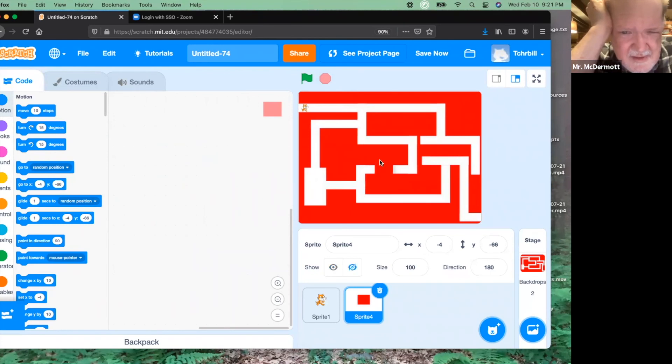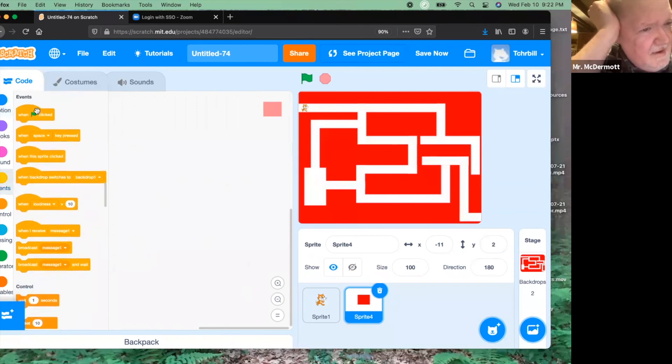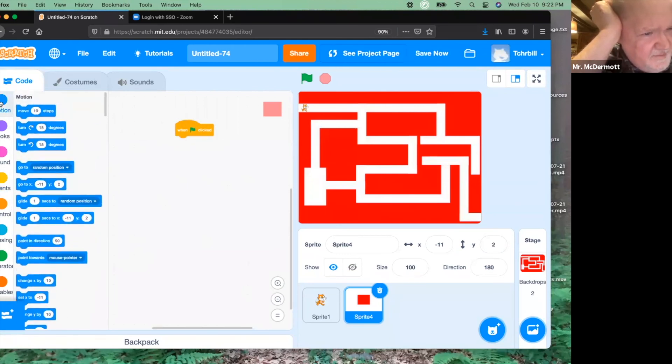Now that you have your obstacle — your moving wall — you're ready to start coding. Let's think of a couple numbers. You want it to start at negative 11, 2. So let's start our scripting that way: when the flag is clicked, go to negative 11, 2, because that's where the block will start when the game starts.